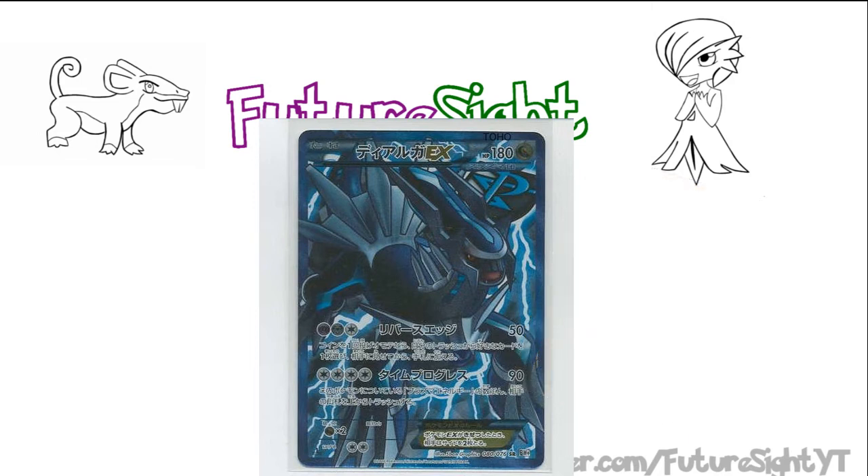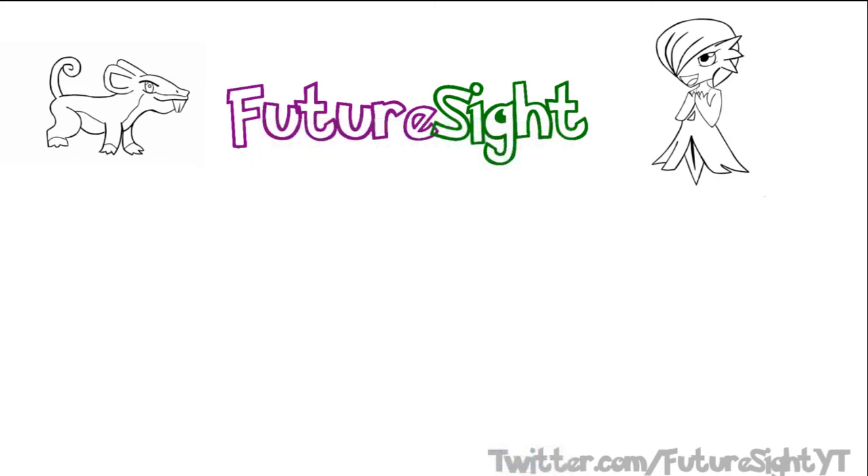So just like Palkia, maybe his second attack can make this card worthwhile. That second attack is Time Progression, which does 90 damage for 4 Colorless energy, and you discard cards from the top of your opponent's deck equal to the number of Plasma Energy attached to Dialga. So potentially we have the return of Durant with damage added in. The one problem is that to duplicate what Durant did, you'll need all 4 Plasma Energy attached to Dialga — meaning if your Dialga gets knocked out, you'll have to spend turns with Thundurus EX active to get all those Plasma energies back. I personally don't think Dialga can match the Durant Mill deck in terms of pure speed.